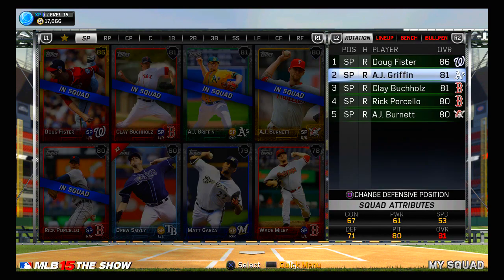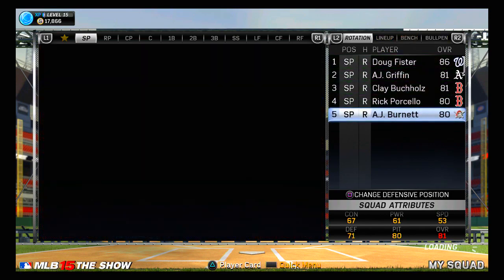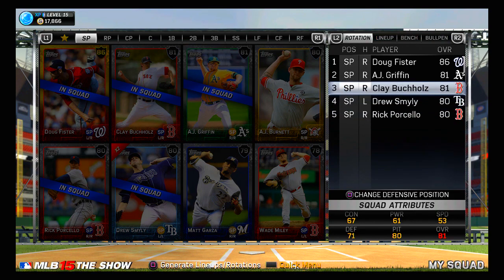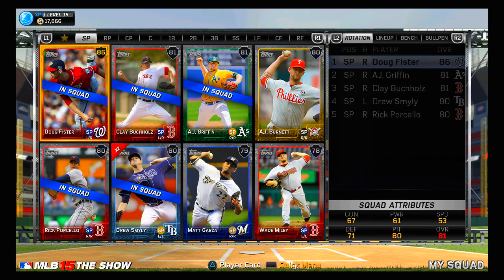We might throw in Drew Smiley — I think I'm going to do that and see what we can do. We're probably going to take out Burnett; I haven't had much success with him. We'll throw Drew Smiley in there just so we have a lefty every once in a while in our rotation. But if you've played Diamond Dynasty, it picks a pitcher randomly for you, so I can't really choose if I want Drew Smiley to pitch — I can only hope that he pitches.